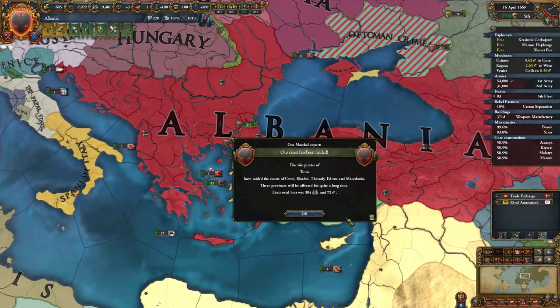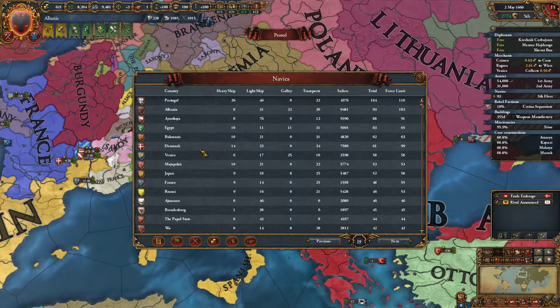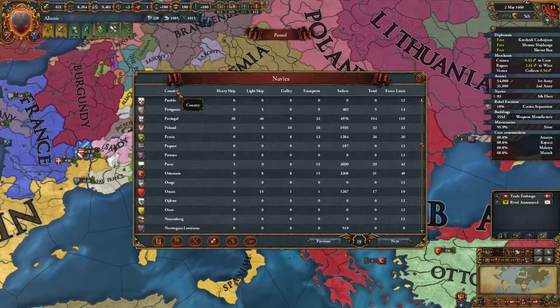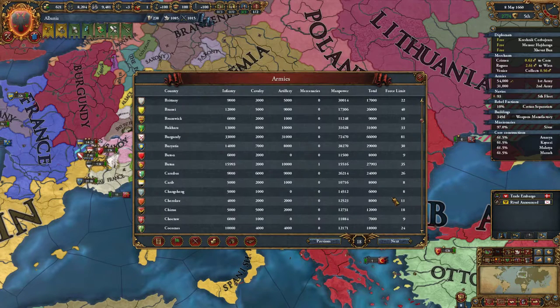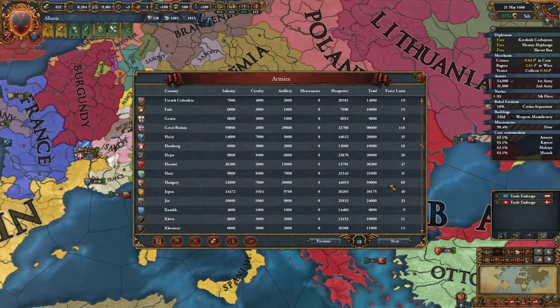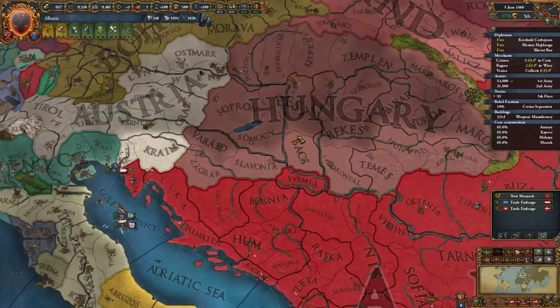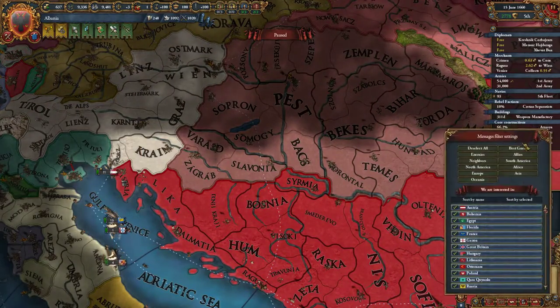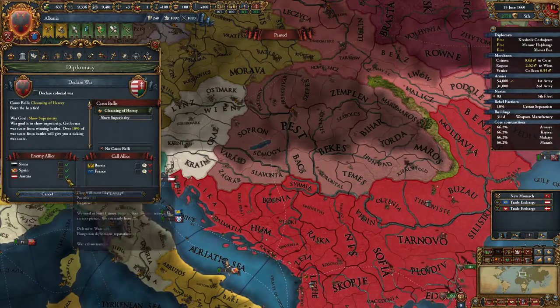I'd probably need full manpower and full force limit to invade and fight all three of these guys at once, although I might be overestimating their strength. Austria's force limit is 46. Hungary's force limit — holy hell — it's 69! Hungary is actually more powerful than Austria. So declaring war on Hungary is serious.